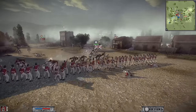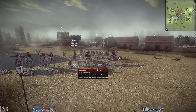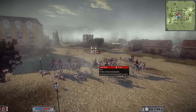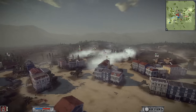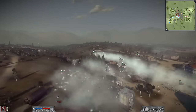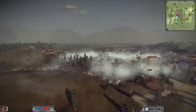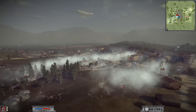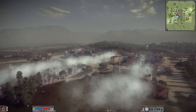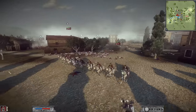Look at this — we've got the general now charging in. They're going to get charged into and these foot are going to break very quickly. Great charge by the Ottomans. It's basically like chess right now — they're trying to take out as many pieces as possible. Even though some of these units are pretty weak and easy to take down, it's always good to do that if they're open, and you won't take many losses for that trade.